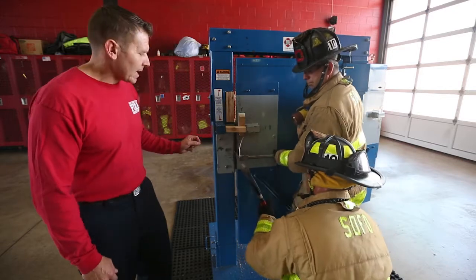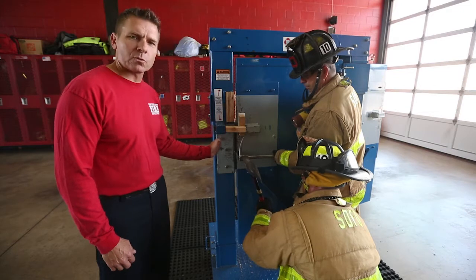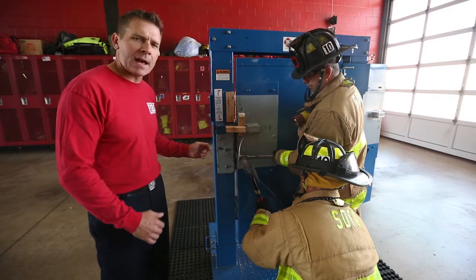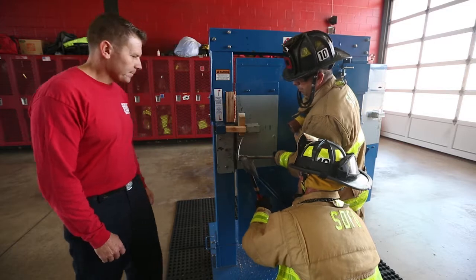Now on this one, we really have to make sure that the tip of our adz does not jam into the rabbet or the stop. So while the lead firefighter is calling for hits and strikes, he's actually applying some outward pressure on the halligan bar so that the adz does not dig in.